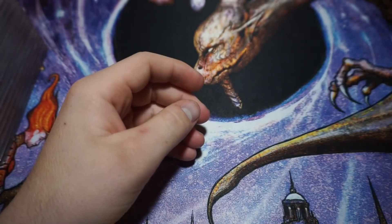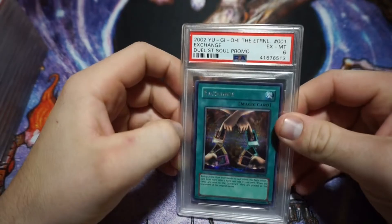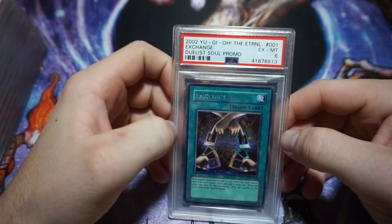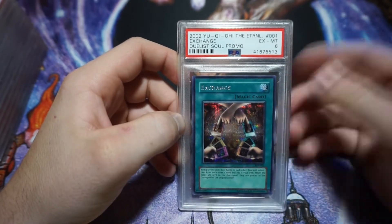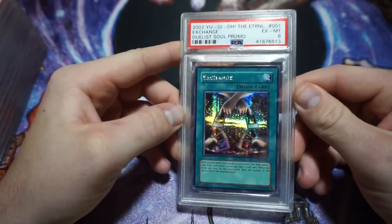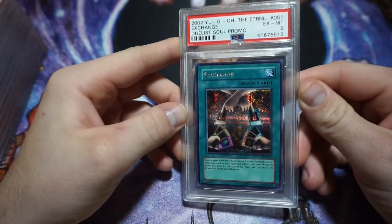Moving into the PSA cards: I have a 2002 Duelist Soul promo Exchange, PSA 6. This is one I bought for super cheap — I don't remember exactly how much — but the card is awesome and I couldn't pass up the price, so I ended up picking it up.